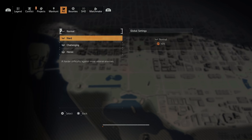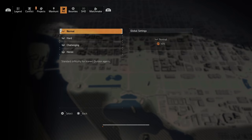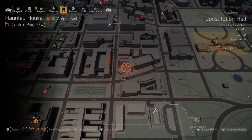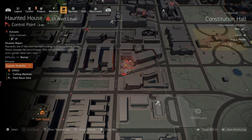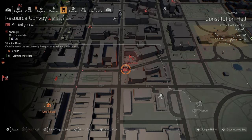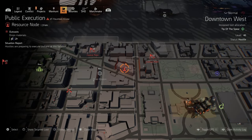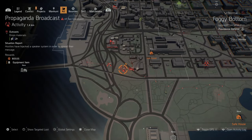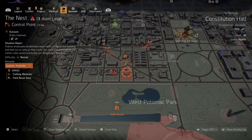On normal, it never explicitly says 'more XP,' but you are getting more XP at higher difficulties. On normal, control points give you only 29,000 XP. Resource convoys give 47,000. Public executions don't even show XP — I think it might be bugged. Propaganda gives 80,000 and territory control gives 48,000.